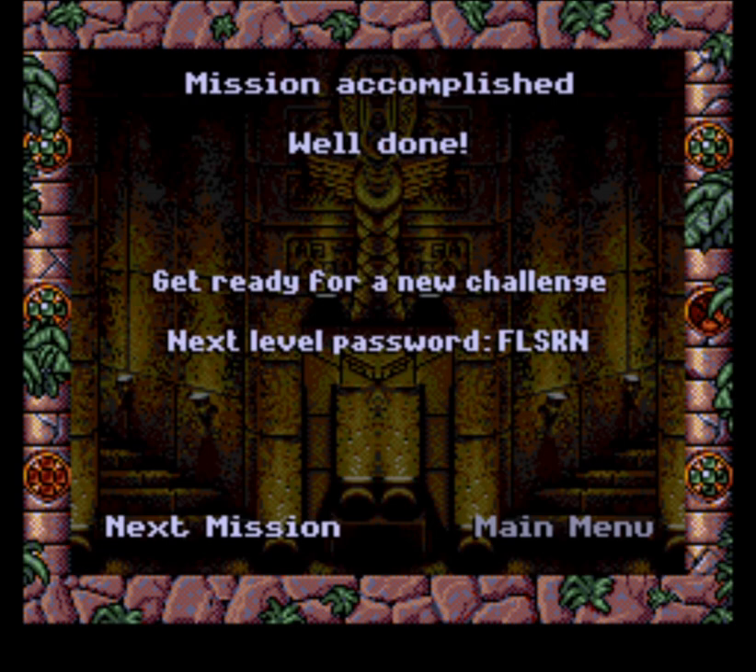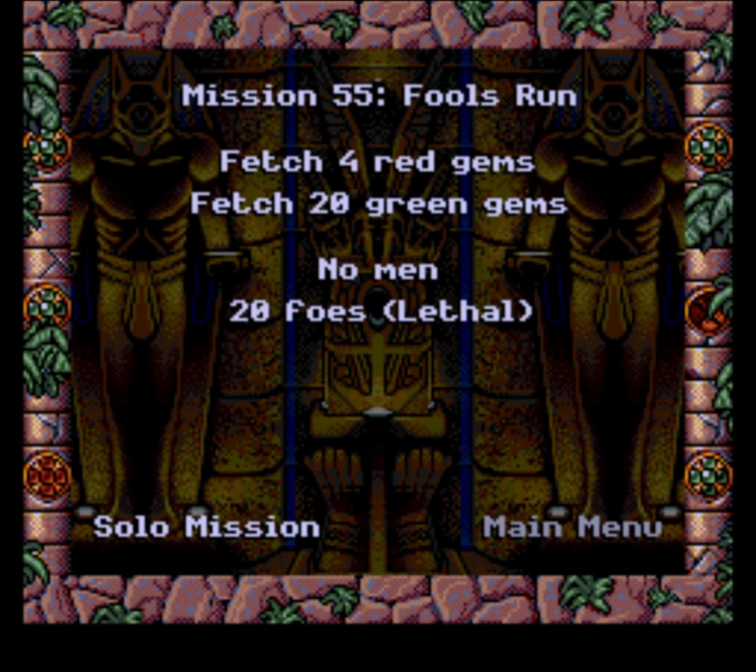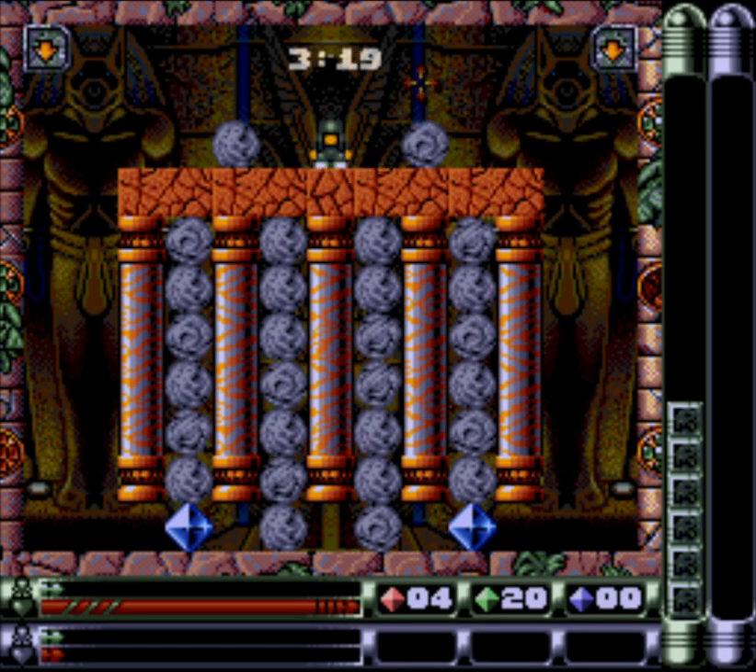Next up we've got... Flossarin? I don't know what that means. Fly, fly, fly. Fools Run? Fools Rush In. 20 foes — they do hurt me. 20 green gems and 4 reds, so this is mostly about busting up rocks for sure. No exit for them to get to this time though, so I'm a little grateful for that. Only 4 red gems — I only have to kill 1.